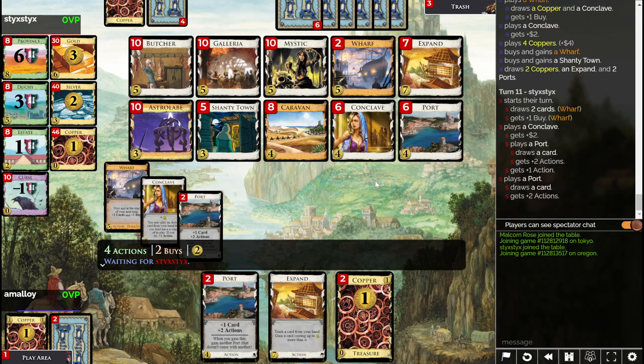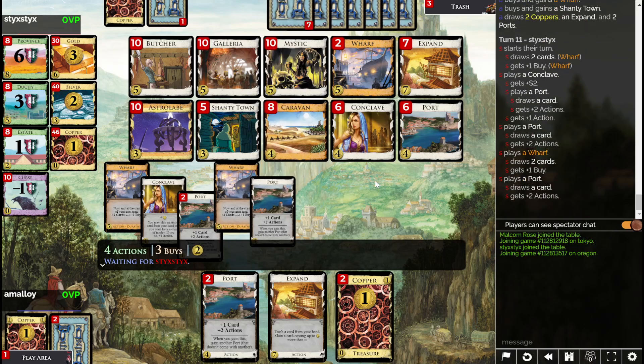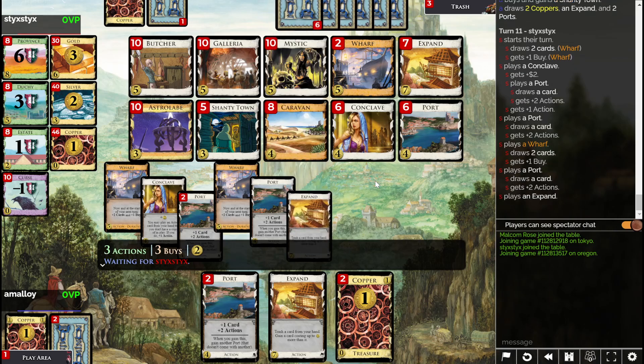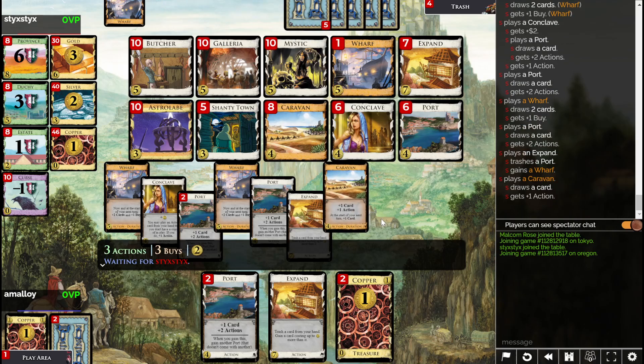I feel like I bought this Expand an hour ago and this is the first time I'm drawing it. And I don't know why, when I was thinking about buys, I only thought about Galleria and Astrolabe — but of course Wharf gives you buys. You just have as many buys as you want if you have Wharves, usually.